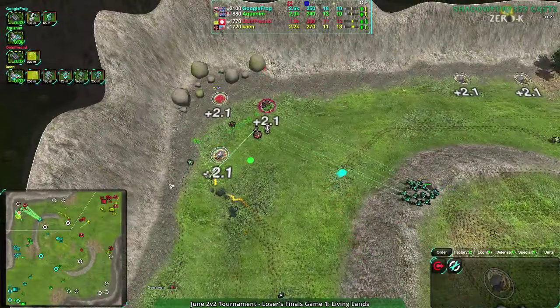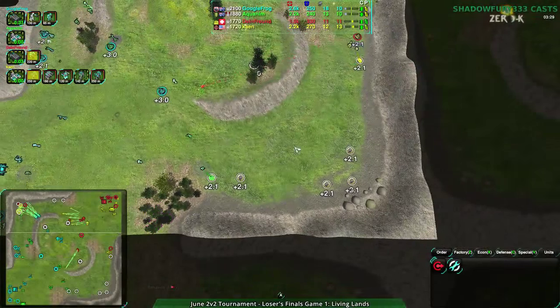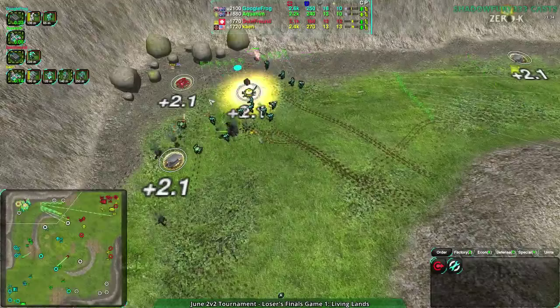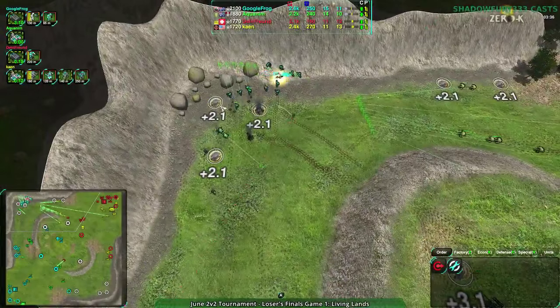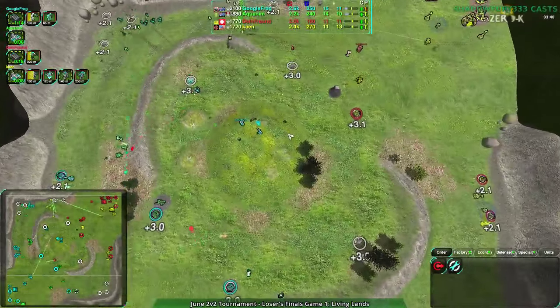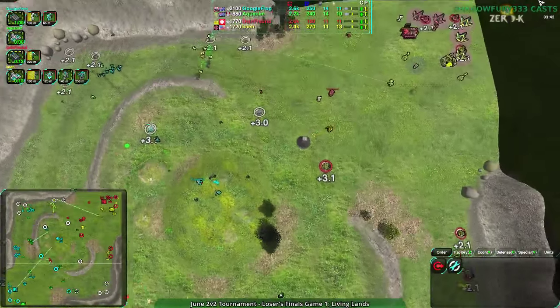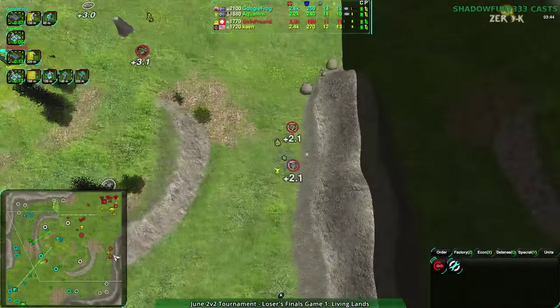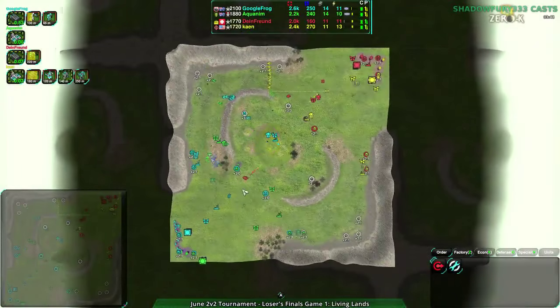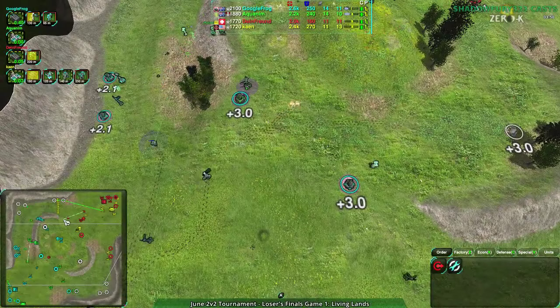So Dimefront's expansion is going down. It looks like Google Frog and Acronum have not really expanded over to the eastern side of the map. But this — wow — very strong attack here. I think Dimefront and Kane are probably going to be pushed back. They've already taken the center — the blue team has already taken the center. Dimefront and Kane are being heavily contained right now. Their early aggression didn't really pay off, and as a result they're being pushed back very heavily.